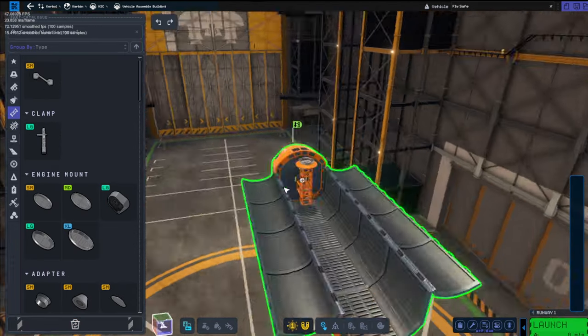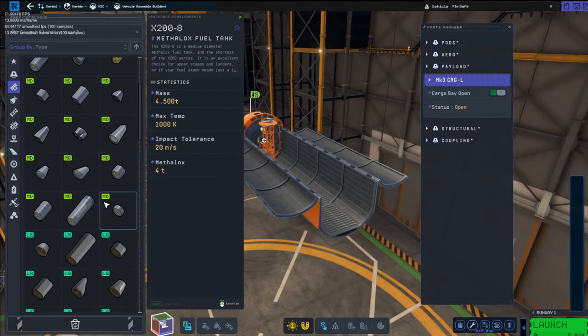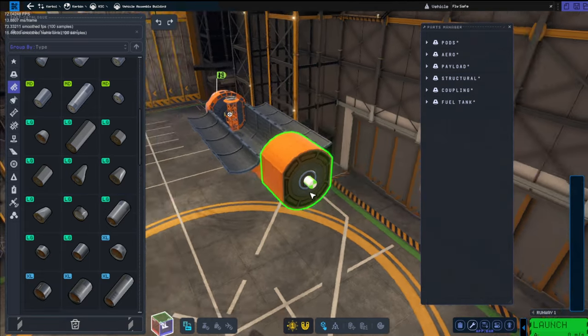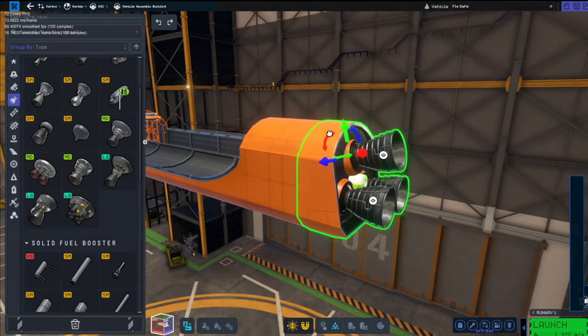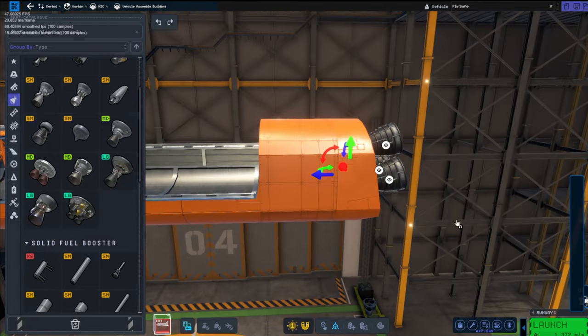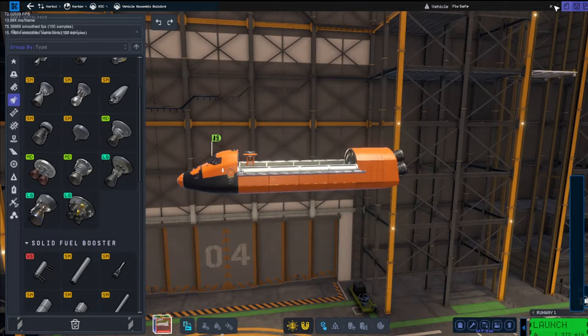It's probably not the easiest way to get new modules up to the space station, but I thought it would be the funnest way, so we'll just do it anyway. Here we are just building the basic design, what every other person has created so far.